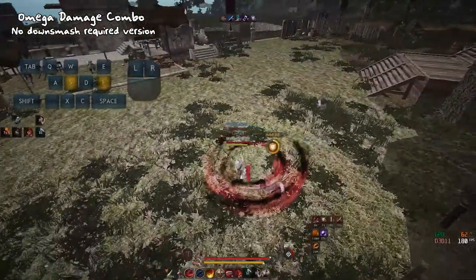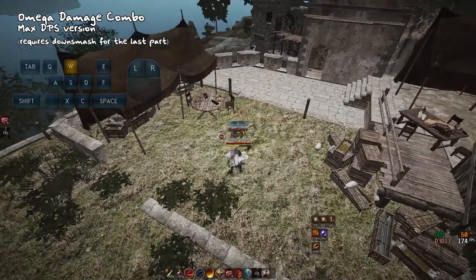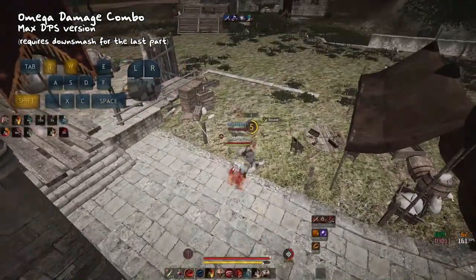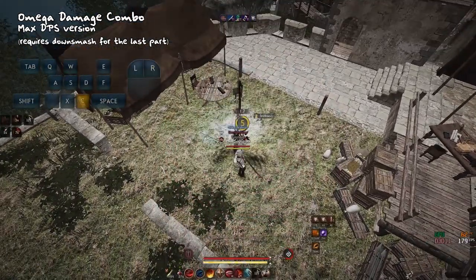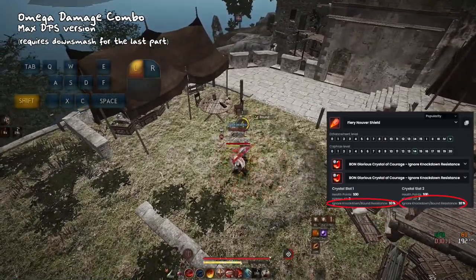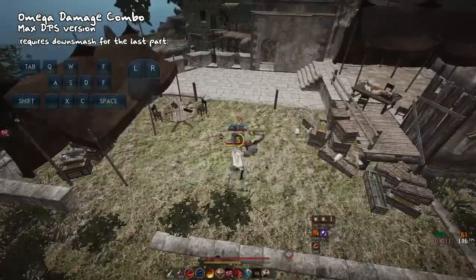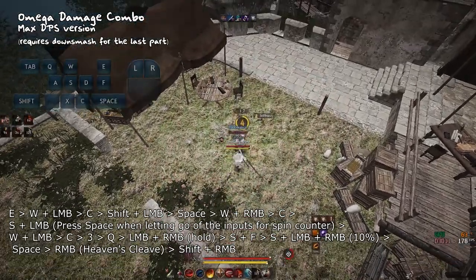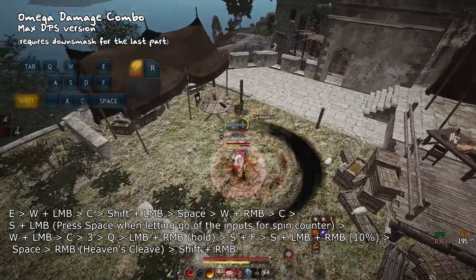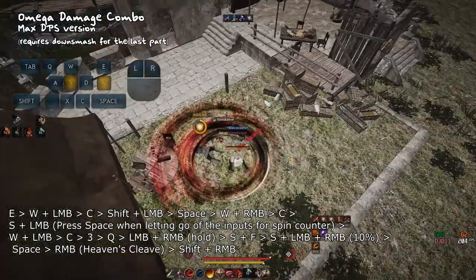You then swap back and basically unleash the beast. This whole combo could also be used for CC reset combos. Also note that the Spin Counter combo only works if you have Ignore KD crystals in your offhand, so get them if you want to use this combo — they are very good crystals in general. There is also a Max DPS version of the Spin Counter combo that has an Armor Break and an extra Heaven's Cleave in it, but it requires a Down Smash from Ankle Break and is quite risky. If you don't get the Down Smash you will probably get CC'd, but I still felt like including it because it's a really cool combo.